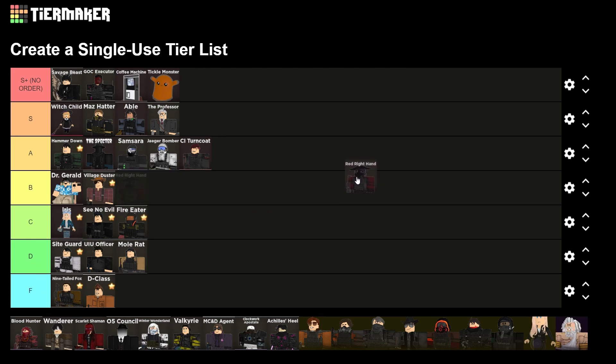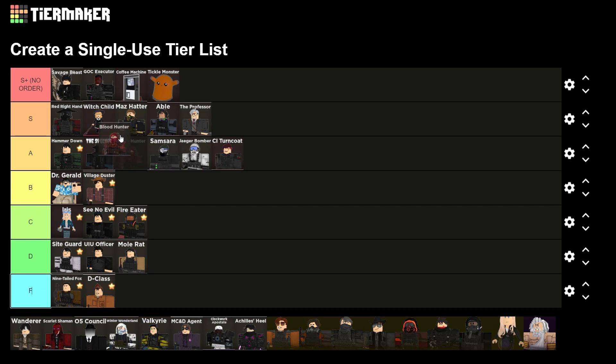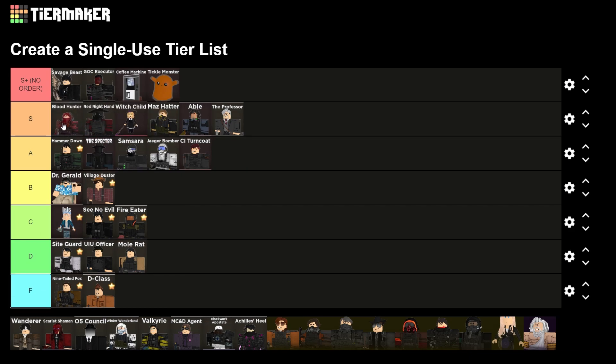Red Ryan — they actually buffed him a little bit, he got two more placements. It doesn't bring him up that much, but he's still here. Might put him above Witch Child since he's literally pure damage. Blood Hunter — really good debuff, pretty much the same level as Red and Right Hand but a little better; just more versatile.